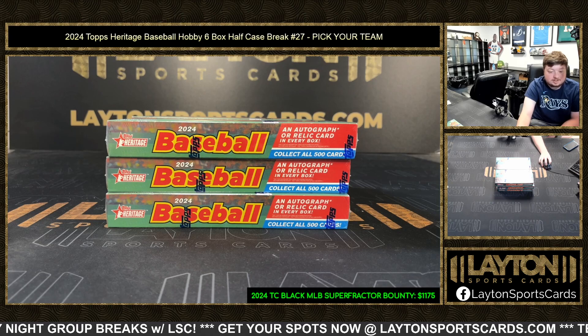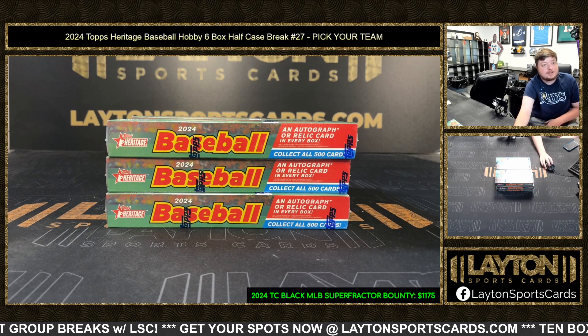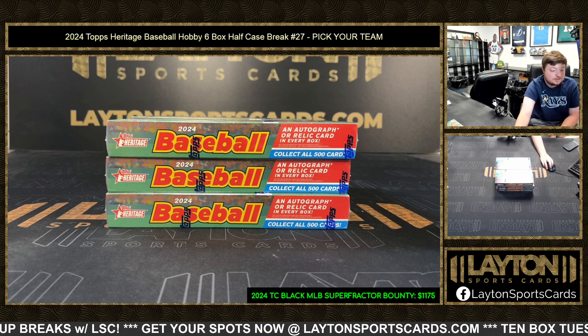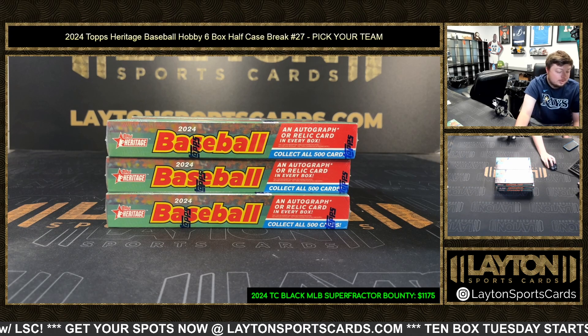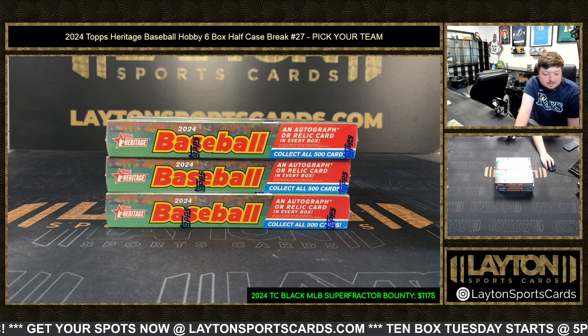What's going on, buddy? Got Jake and Sam here with Lane Sports Cards. Rip in — 2024 Topps Heritage Baseball Hobby 6-box half case break, pick number 27. Pick your team style. Read off the list of our names and teams here.